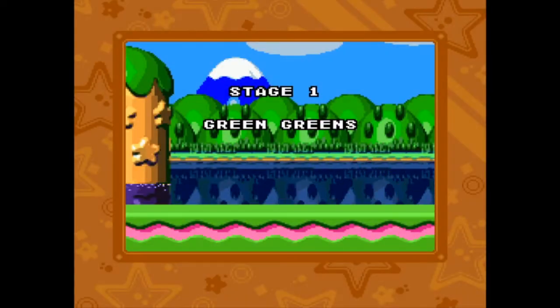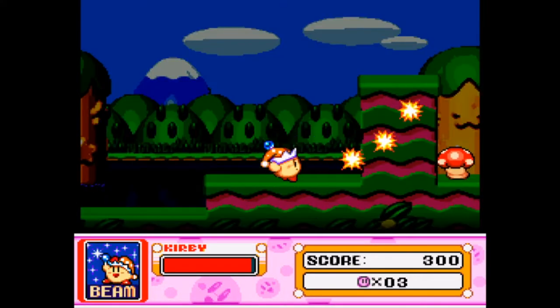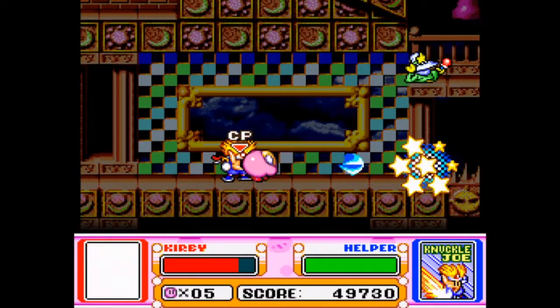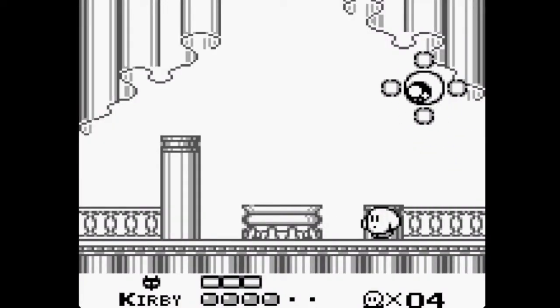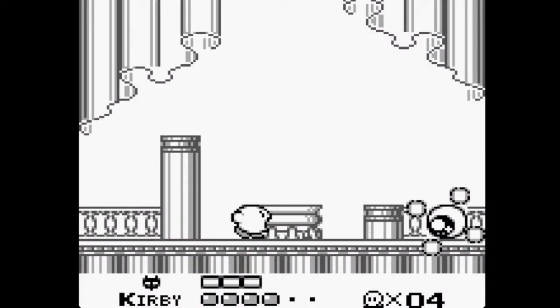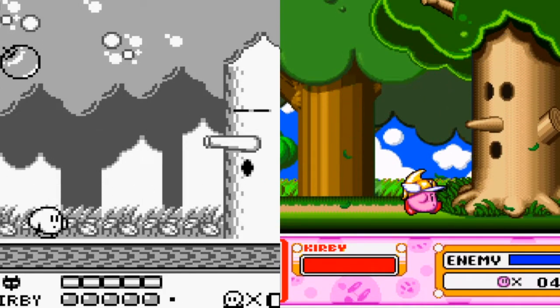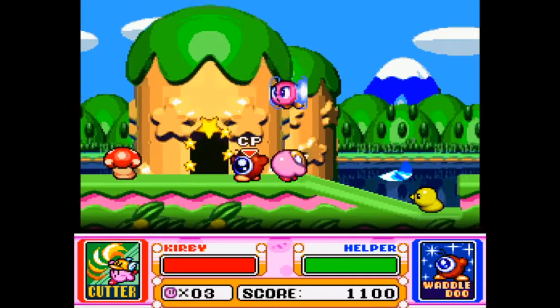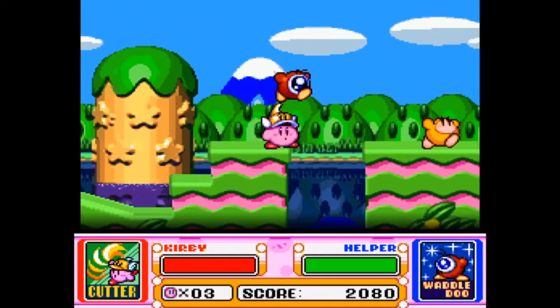First up is Green Greens. Right off the bat, the biggest difference in the whole game is the presence of Kirby's copy ability — so you can suck up enemies and gain their powers, making Spring Breeze quite literally a breeze compared to the original. But that's not a bad thing, as you no longer have to wait around for bosses to supply you with projectiles to fend them off. The first half of Green Greens is represented, just significantly trimmed down.